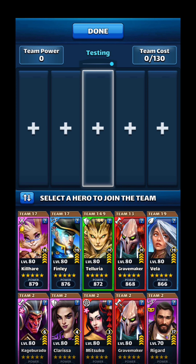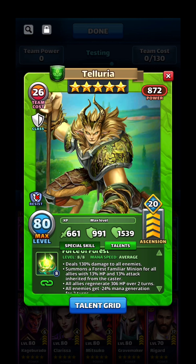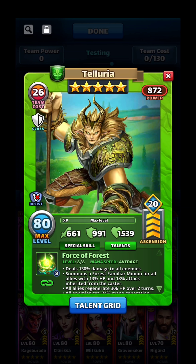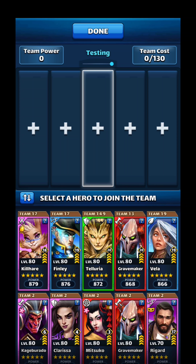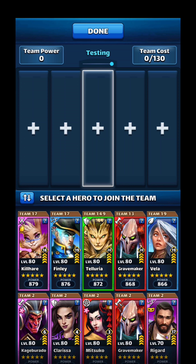Tank selection is who I would choose first because that is the most important in your defense. When looking at a tank, we'll take Telluria for example because she is the best tank in the game still, even with the nerf. Her stats are ridiculously high and her special is still good, so if you're looking to tank someone, Telluria — if you have her — that's your best option.